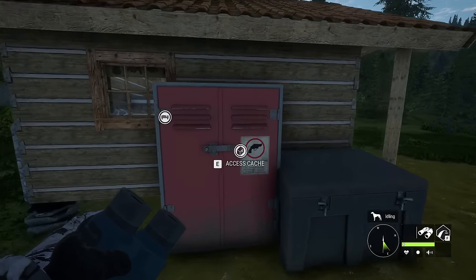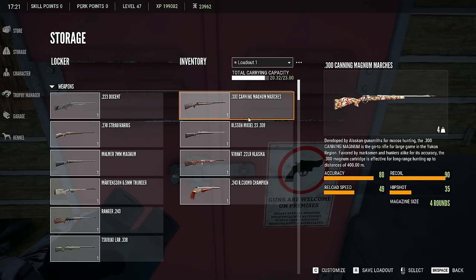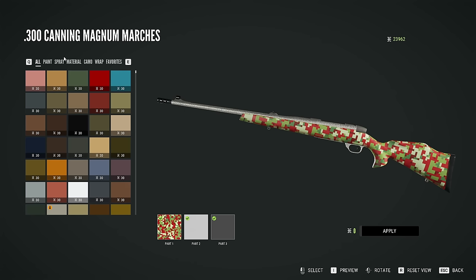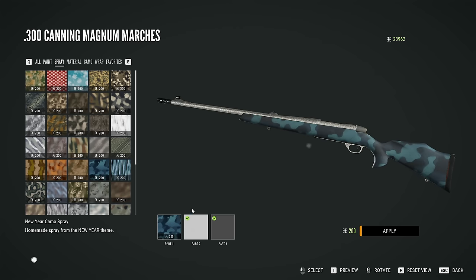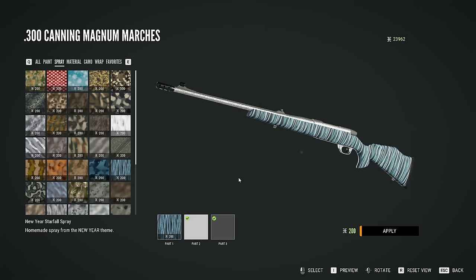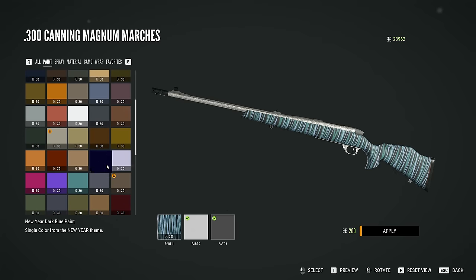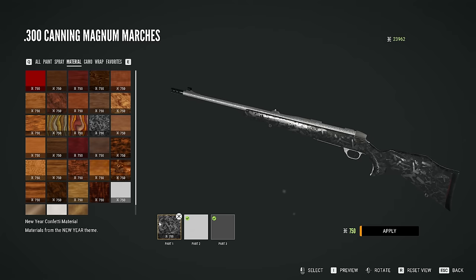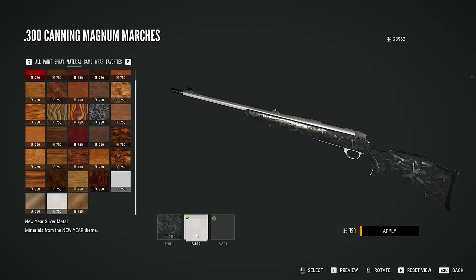Expansive Worlds has once again dropped a free skin pack, and this time it's got probably one of the coolest metal patterns we have ever seen for any of the packs in the game. We ended up getting the champagne medal for the Christmas pack, which is no longer obtainable. But now you've got this brand new New Year's pack, which has some pretty cool skins. Especially when you go into the materials and get the New Year confetti material and the New Year silver medal.